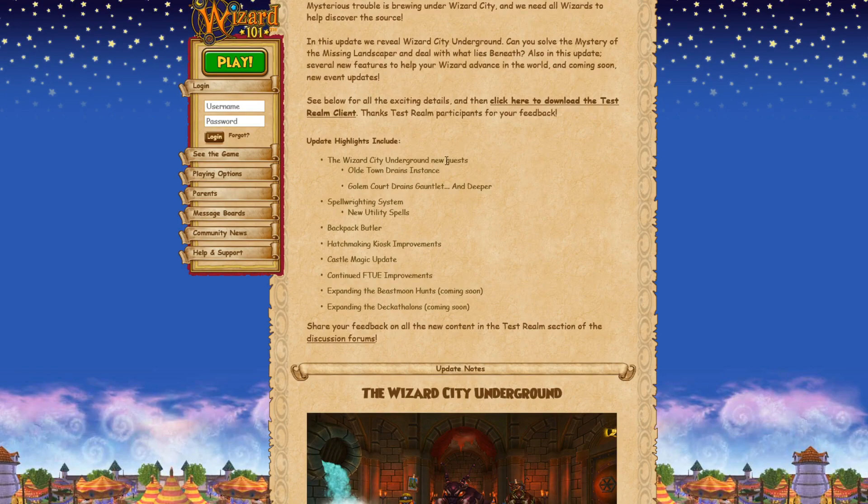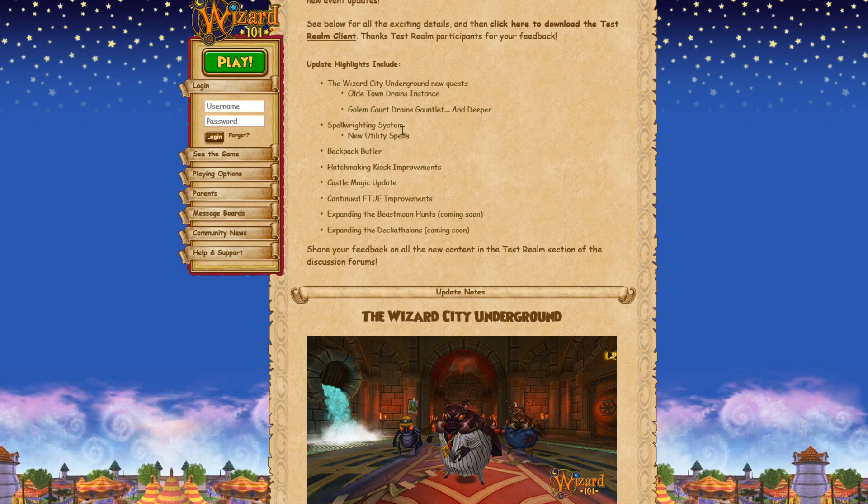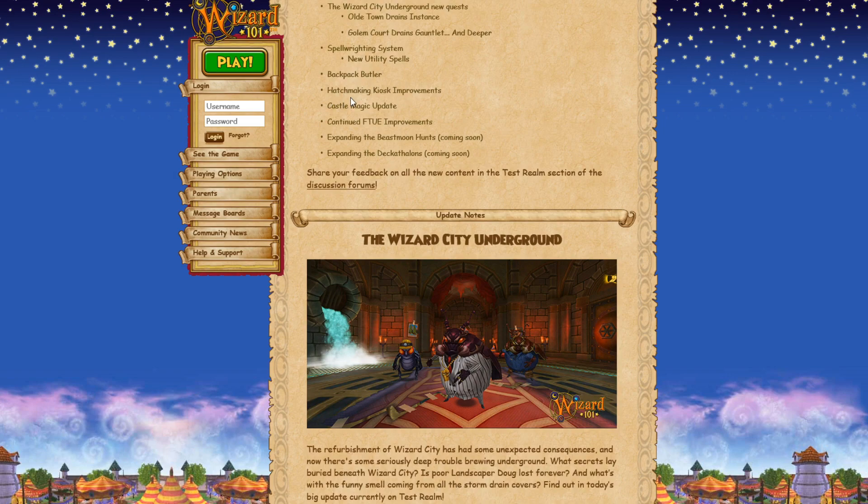They're going to be updating Beast Moon and Decathlon, and there's also going to be a Golem Court drains gauntlet. I wonder if to access the Golem Court one you have to go into Golem Court and they have a sigil somewhere in there - that's the higher level one. There's only two new dungeons: the low level one and the higher level one. There's also the spell writing system, new utility spells, the Backpack Butler, updating the Hatchpicking Kiosk, Castle Magic update, updates to Unicorn Way early game stuff, and the two events.